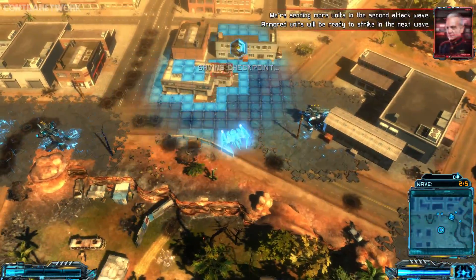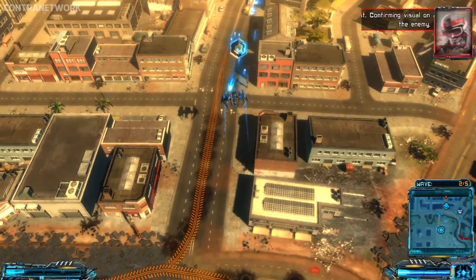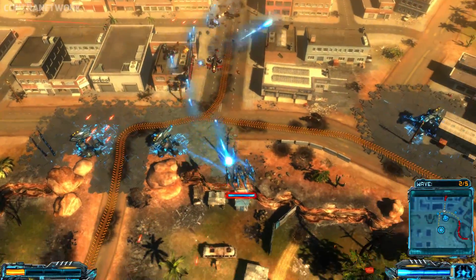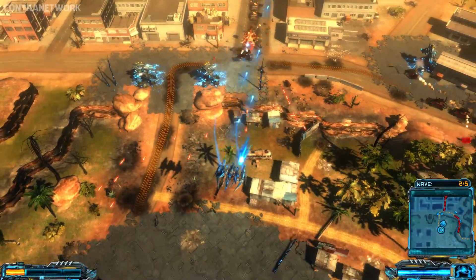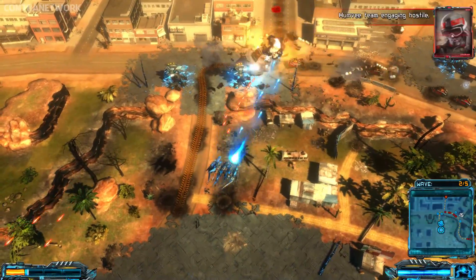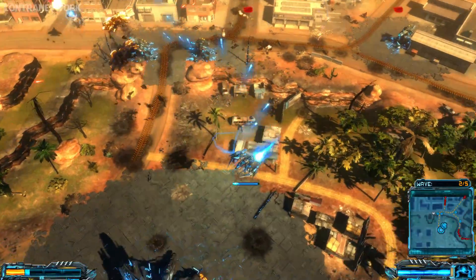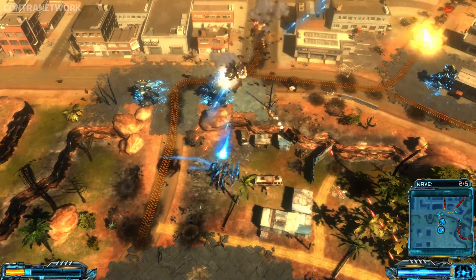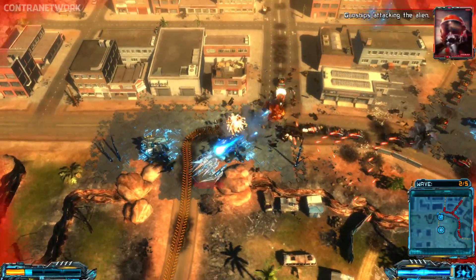We're sending more units in the second attack wave. Armored units will be ready to strike in the next wave. Light ground support moving fast, confirming visual on the enemy. Air support experiencing heavy losses. Jet fighters in the zone, attacking the aliens. Bumpy team engaging hostile. Gunships attacking the alien.